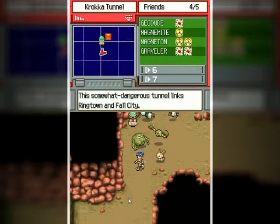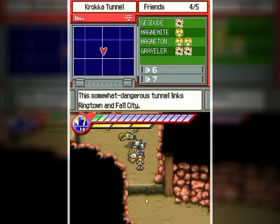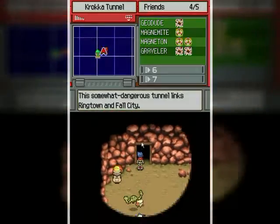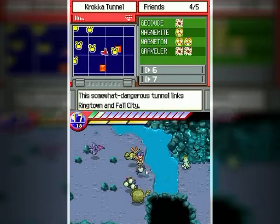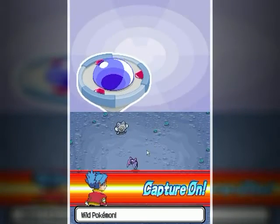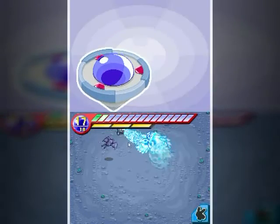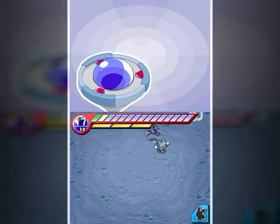Hello everyone and welcome back to the walkthrough. There are a couple of ledges here — if you remember, this one leads back to the start, so we don't want to do that. We're going this way. I got the Poliwhirl in there somehow. I kind of want to show how it is being confused, and you can actually be confused by the supersonics of the Zubats.